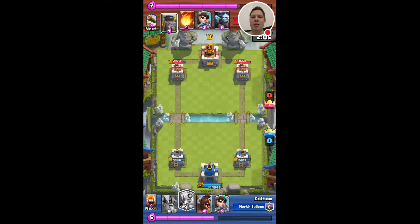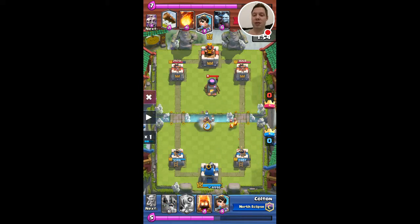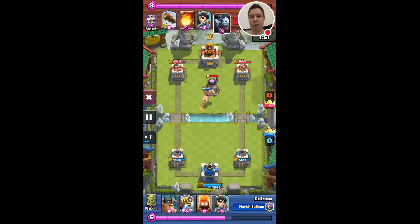The whole match I'm just trying to get positive elixir trades by defending, so that I can have one decent push - that's kind of my goal. I really hate facing furnace. That wasn't the best placement; I should have been one more tile to the left. Sometimes the fire spirits will chase the hog and get distracted, the tower will help, and only one fire spirit will hit the hog. If you time it right it's hard to do, but one tile to the left would have been a better placement - that one wasn't good.